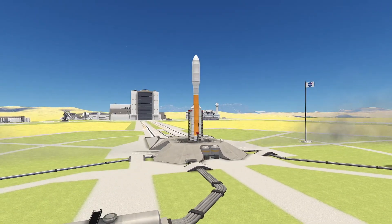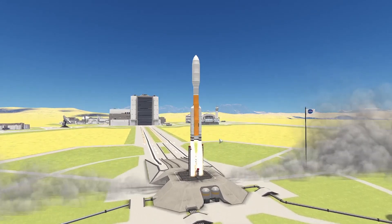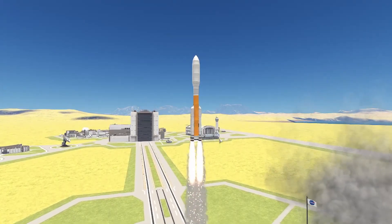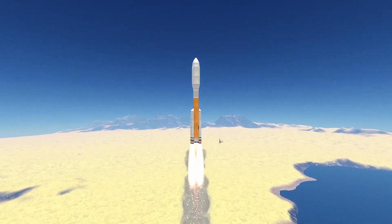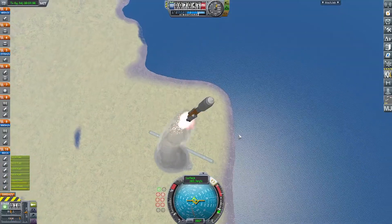Here we are transitioning to the vehicle launch, lighting up the two vector engines on the upper stage first, then the four kickback solid rocket boosters. This vehicle has a relatively decent amount of thrust, and the throttle was only at about one-fourth of what it could have been with the two vector engines, so it all worked out pretty well.